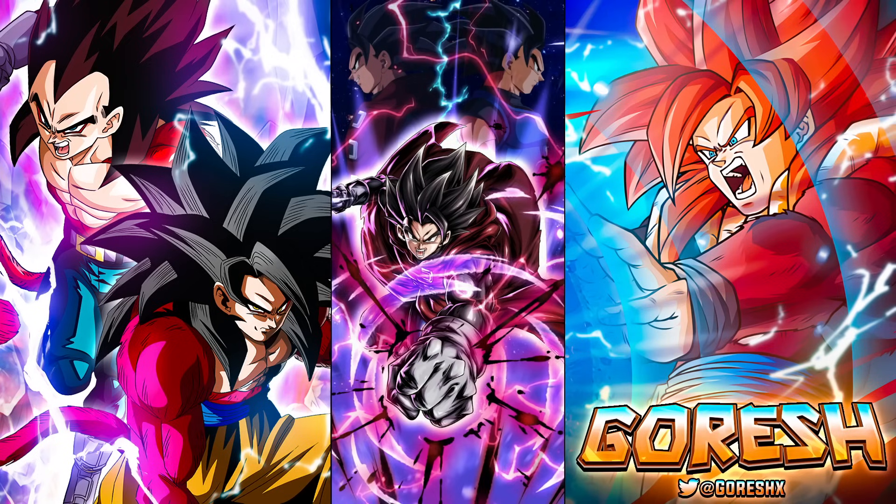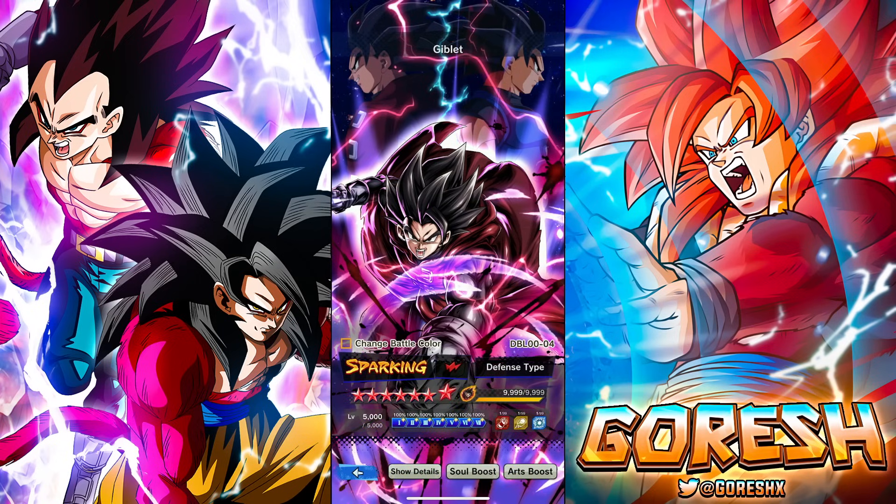Hey guys, today we're jumping into a showcase of 14-star Giblet. I did the first showcase at nine stars, because that's how I do new summonable characters — I do the first showcase at lower stars and then jump into the 14-star showcase. I took a similar approach with Giblet here, because he's technically a free character, but not really free, because to get him Z-powered up to 14 stars you need Z2 medals which you can only get via summoning. So is he free-to-play? Technically yes, but not really.